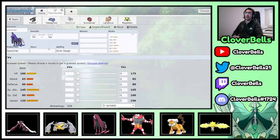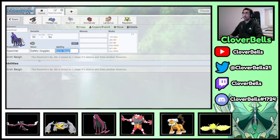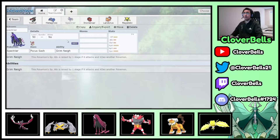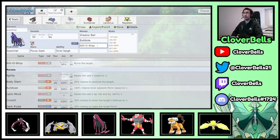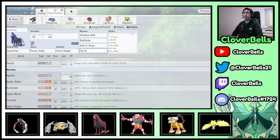Spectrier's item is Focus Sash — Safety Goggles is an option for sun matchup security, but we'll put that on Incineroar. Originally the moveset was: Shadow Ball as the STAB move, Bulldoze for speed control and to proc Metagross's Weakness Policy, Will-O-Wisp for Zacian and physical attackers like Groudon, and Taunt to deny Trick Room or Tailwind with that base 130 Speed. I did eventually change one move — more on that at the end.